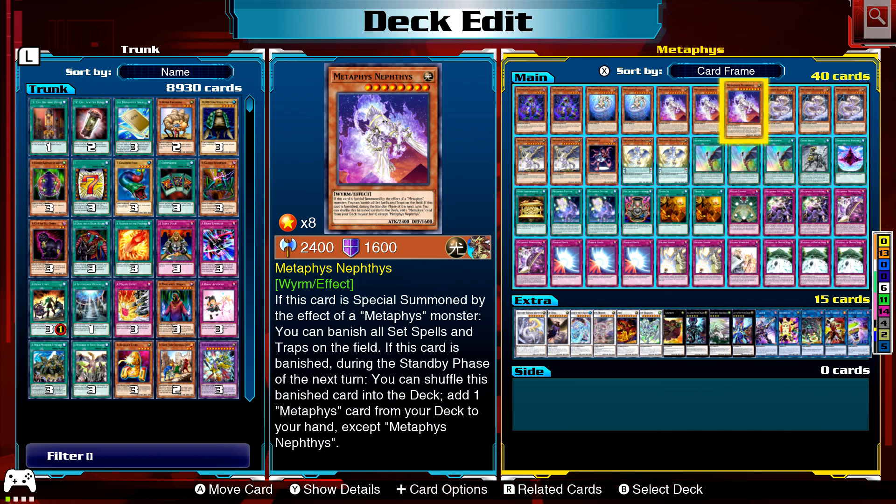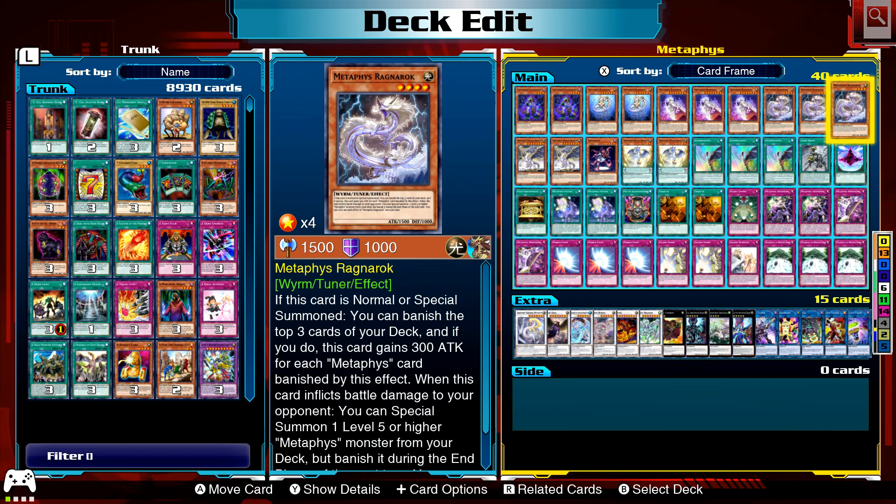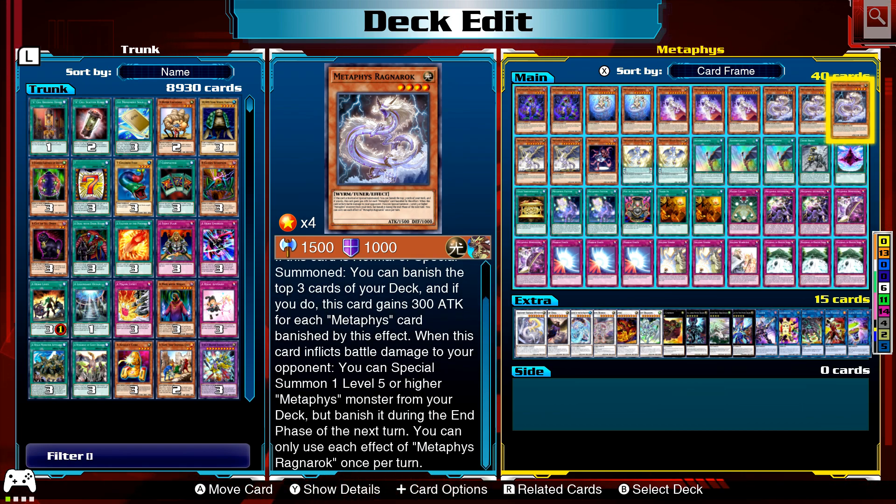If Horus is banished during the next standby phase, shuffle it into the deck and add a Metaphors card from your deck to hand, except Nephthys. Ragnarok is a little different — when normal or special summoned, you can banish the top three cards of your deck; it gains 300 attack for each banished Metaphors card. When this card inflicts battle damage to your opponent, special summon a level five or lower Metaphors monster, but banish it during the end phase of the next turn.